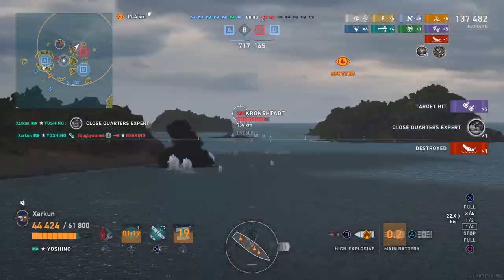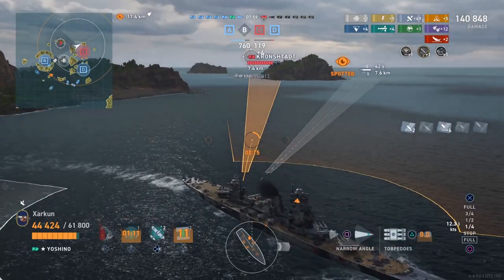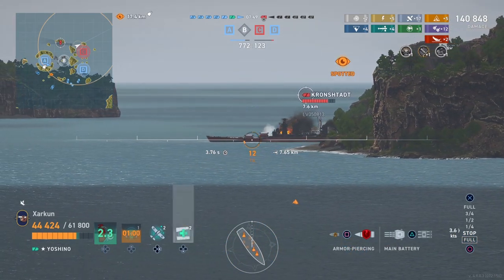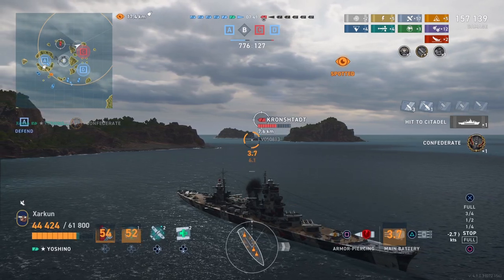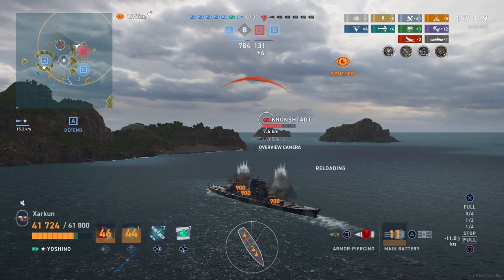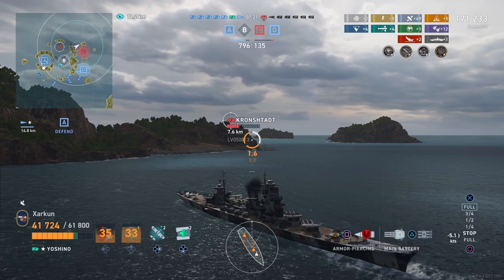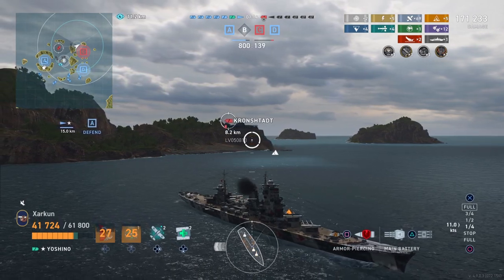The ship also has secondaries, so Close Quarters Expert is possible. That leaves only the Kronstadt left — I don't think my team has really moved from their spawns, they've just been sitting to the south providing the anvil to my hammer, so to speak. One last demonstration of the Yoshino's incredible AP against the Kronstadt — he's not going to be floating for too much longer. The reason I showed you this game is because it demonstrates the efficacy of the Yoshino's AP, HE, and torpedoes. This is a fantastic legendary tier cruiser, a super cruiser in line with Alaska, Stalingrad, and of course Azuma, and out of all the super cruisers in the game right now, this one might be my favorite to play.